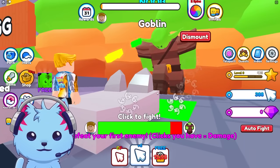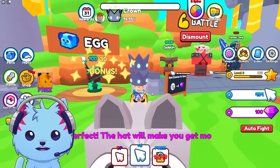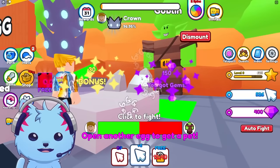Let's do the tutorial — destroy the goblin and we get a crown. Equipped it, we got two crowns. Let's keep destroying this, get more gems. Not sure what gems do but I'm gonna keep using them and get as many gems as possible, probably to upgrade.